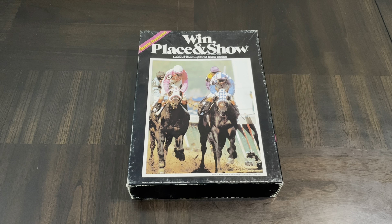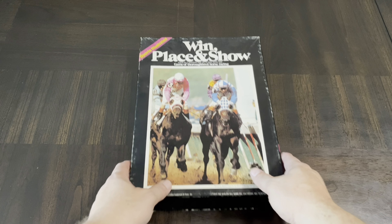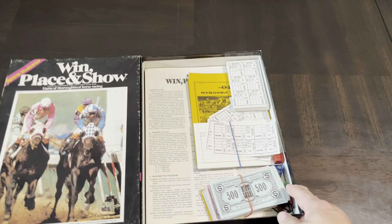Horse racing games usually have these three elements: racing, ownership of horses, and betting on horses — and you can bet on your own horse too. Win Place and Show has all those elements. They lend themselves to party games or multiplayer games — the more the merrier. A lot of games have around eight horses you can race, so you can have eight people. You play a series of races and add up all the winnings at the end.